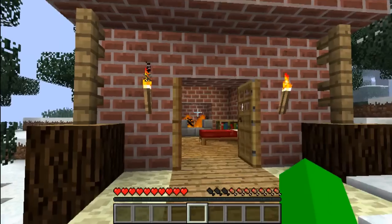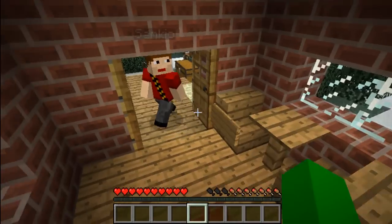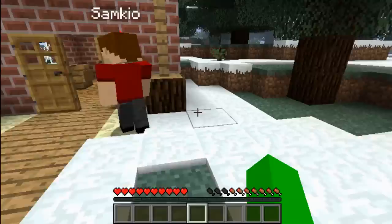As you can see there's a quite normal looking house — a few cobwebs, could do a bit of spring cleaning, not the most exciting house. All we're going to do is decorate it with the new items.